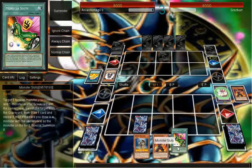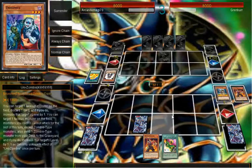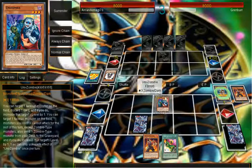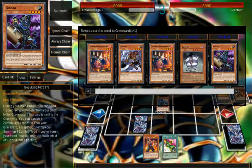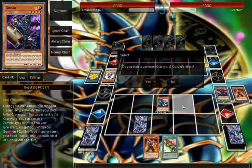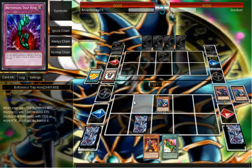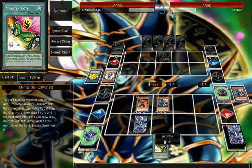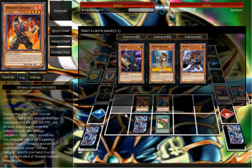Ooh, interesting. Let's see what we got. Do I want to mess with this just yet? Not yet. Alright, so let's do Sage first once again. Target itself and let's send... just go ahead and send Gozuki. Item Gozuki. Let's manage the Unizombie. Special. Now let's activate the Monster Slots, targeting this. Let's go ahead and banish the Sage.